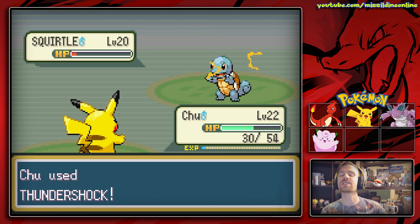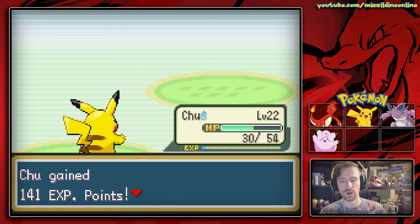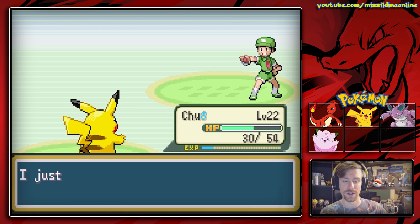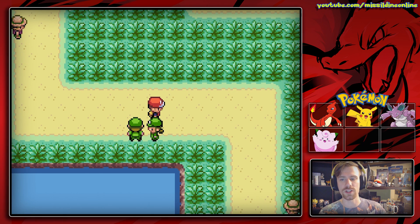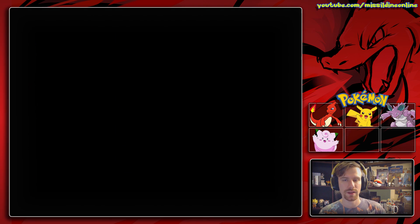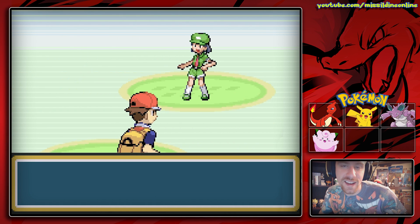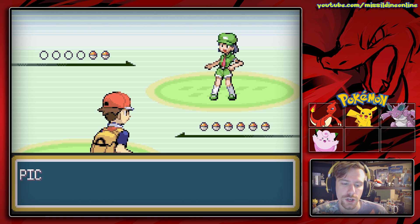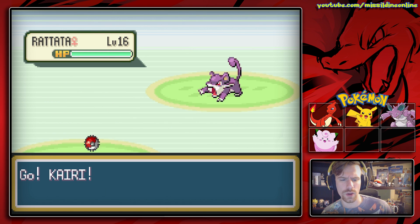Pikachu is super fast, hits relatively hard, but damn can it not take a hit. Agumon got 141 — wow, that was almost no experience for either of them. We'll switch Agumon out because I really don't want him to die — that would be embarrassing. We'll switch Clefairy in even though she's not a strong party member right now. I should use their nicknames but I keep forgetting because I'm stupid. Picnicker Nancy is going to send out a Rattata.